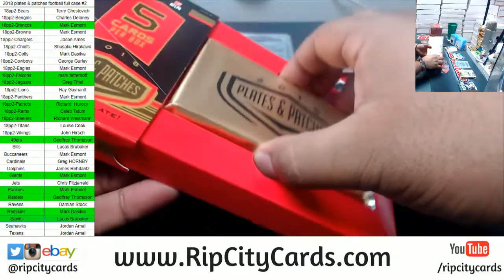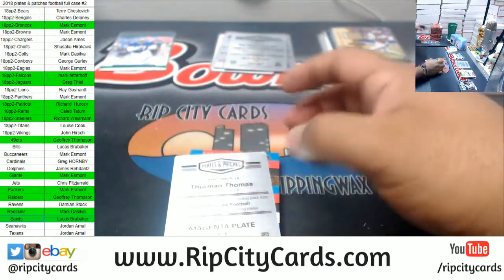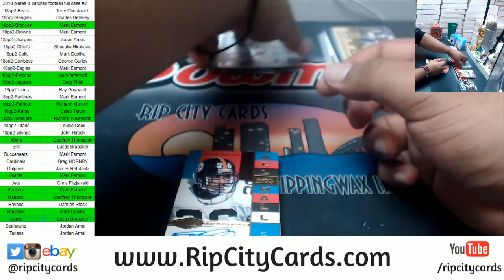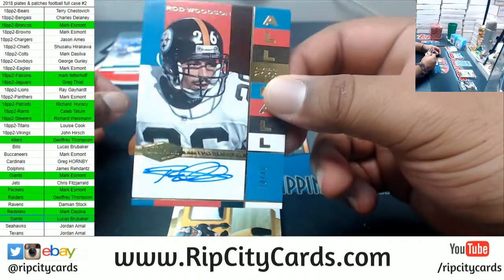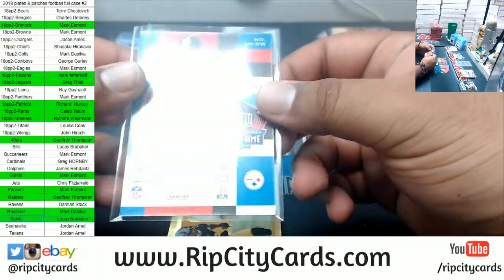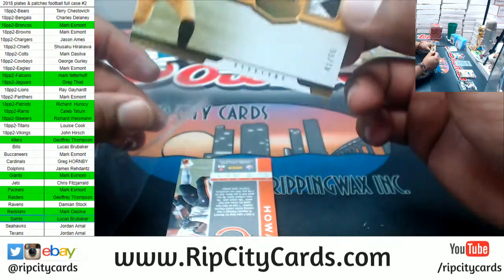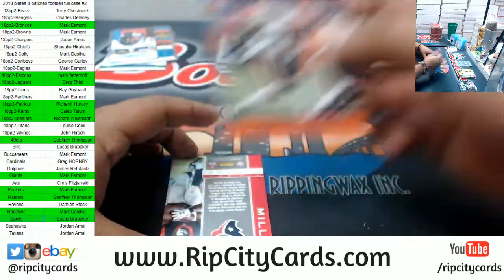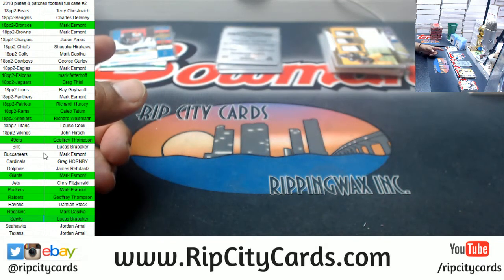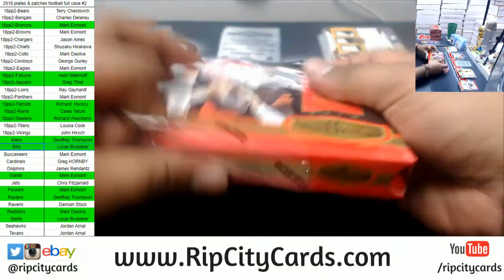Alright, this is box six — we still got the other half of the case to go. That's where the hot fire is at, gotta be. We have Thurman Thomas of the Bills, the Magenta Plate 1/1. For the Steelers, to 40 — Rod Woodson, the on-card Hall of Fame autograph. Very nice. Steelers — a Steelers box, apparently. Triple Relic to 55 for JuJu Smith-Schuster and the Steelers. Jordan Howard Bears to 50. Lamar Miller 99, Texans. So we have a Steeler hit, a Bill, and another Steeler.